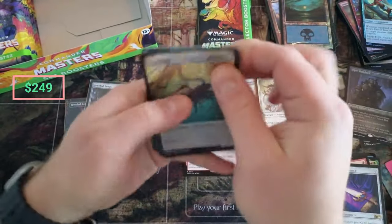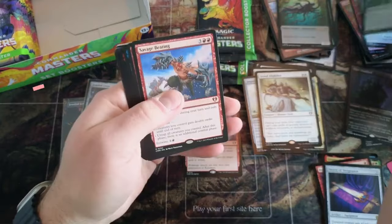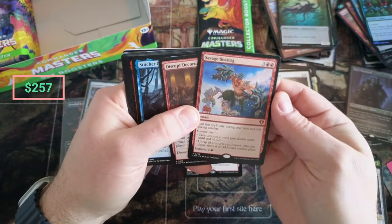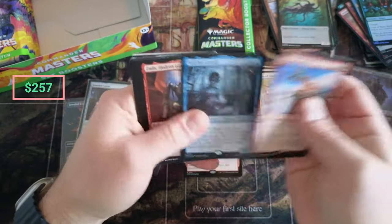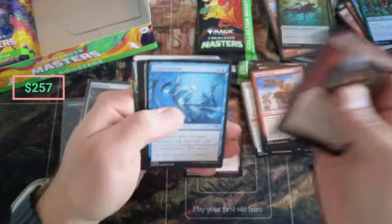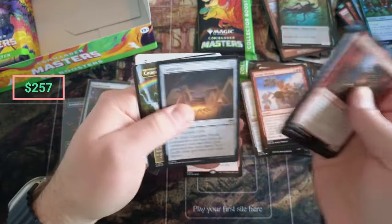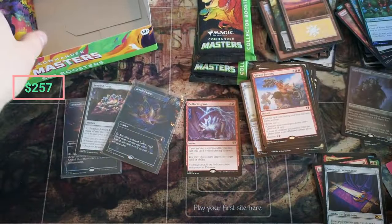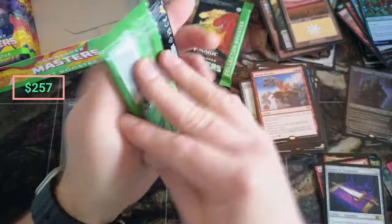We still have two more collector boosters to go too. Scion, we got the Beetles, Savage Beating — I feel like that's more than I think it is. Stitcher, Signet, Deep Analysis, and a Command Tower. On to a collector booster — let's see what we got.